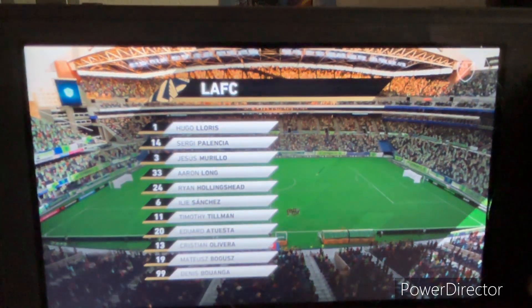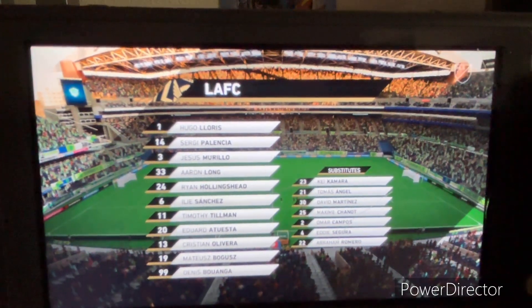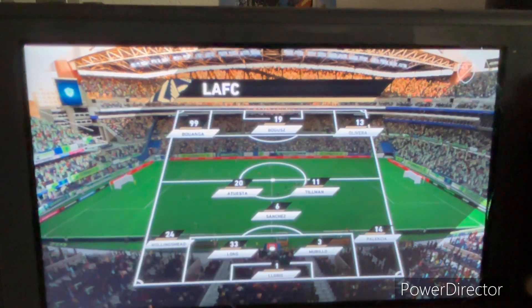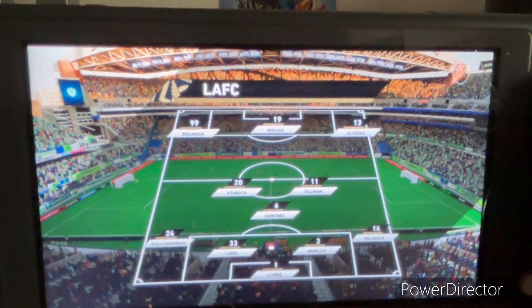This is the line-up for the visitors. They're playing a 4-3-3 — one central striker with the wingers providing width. Quite a narrow three in midfield, and then a back four where the full-backs are going to be expected to get up and down those flanks.